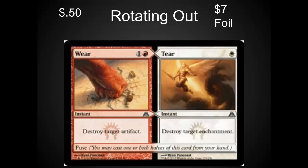Rotating out, we also have Wear and Tear. This is one of the most versatile sideboard cards and it's going for almost nothing right now — fifty cents, or seven dollars for a foil. This is a card that I don't expect to see reprinted anytime soon and that I'm happy to have extras to throw in my trade binder. If I throw them in my trade binder, I'm going to be asking a dollar or two for them and ten to fifteen for the foils, because long-term that's what their value is going to be.